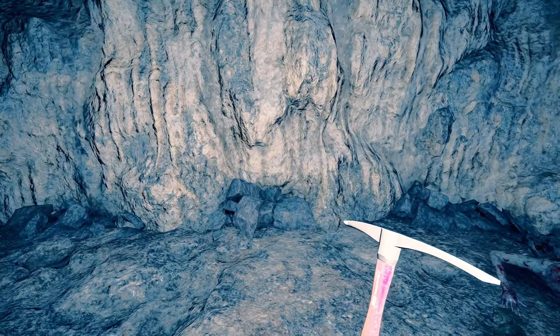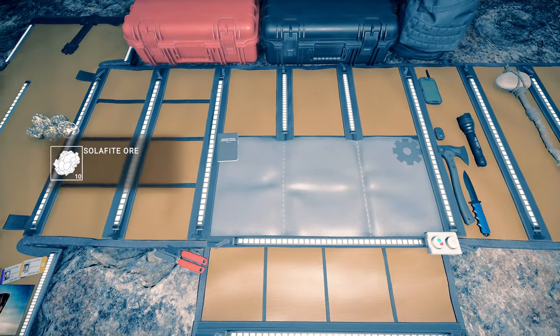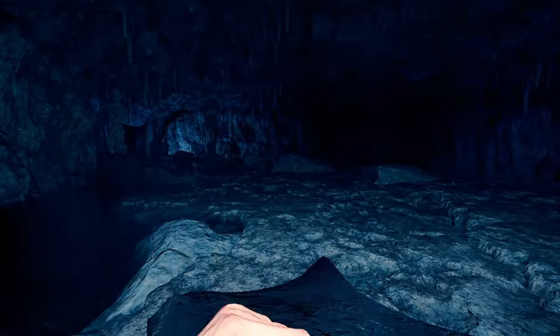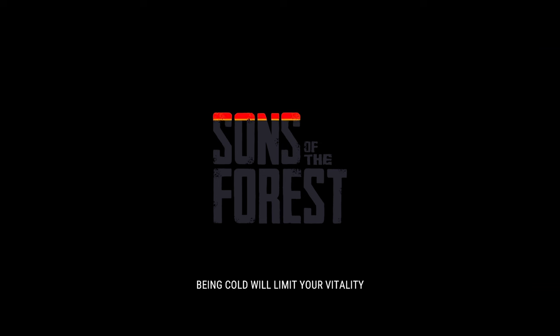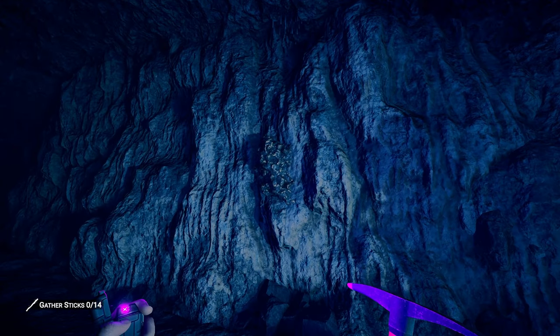Just this small Solafite deposit will grant you ten Solafite ores. If you want to get infinite Solafite ores, you just have to set a camp, save, exit, and reload the game — then you'll see that all the Solafite deposits will magically reappear on the cave walls.